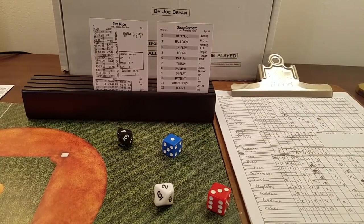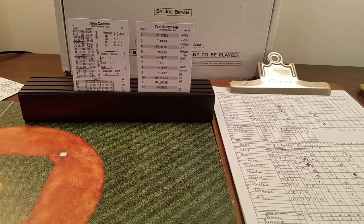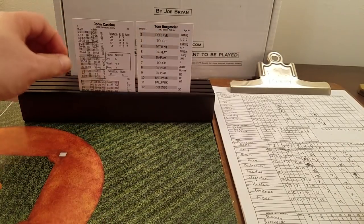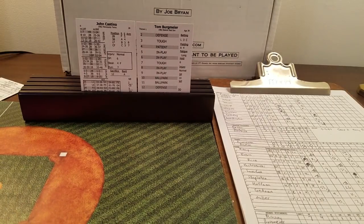After seven complete, Boston 3, Minnesota 2. In the top of the eighth, Rainey is done — seven innings, four hits, two runs, one earned, one walk, two strikeouts, one homer to Weininger, and hit Gaetti. He stands to be the winner if the bullpen holds. Tom Bergmeyer, the lefty, comes in. Billy Gardner counters with pinch hitter John Castino, a righty, for Eisenreich. Bobby Mitchell will take over in center field.